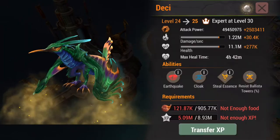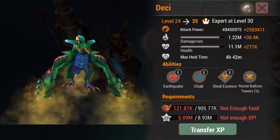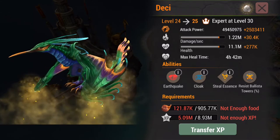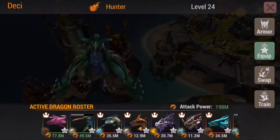When using Earthquake with Cloak, sometimes I will cast Earthquake then Cloak and wait for Earthquake to hit, depending on what type of towers I'm seeing. So if I'm seeing a bunch of Ice Towers and I'm getting hit, you better believe I'm going to Cloak.